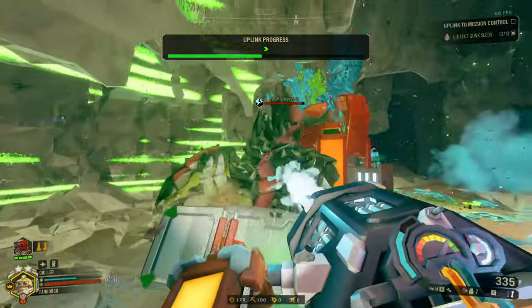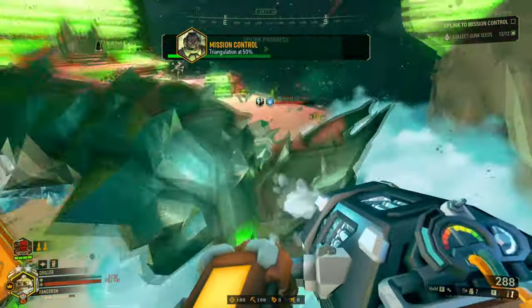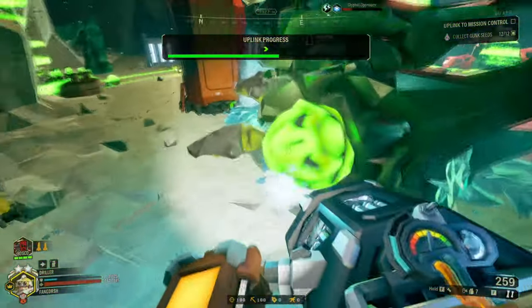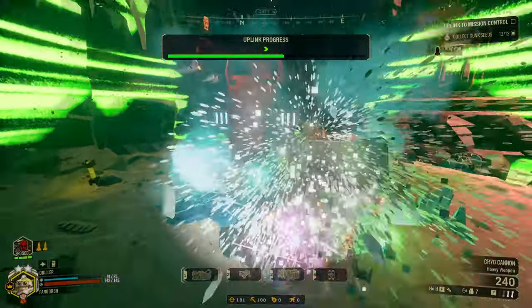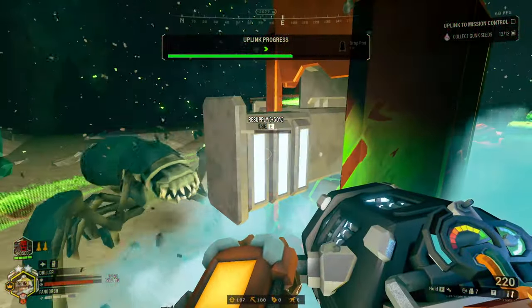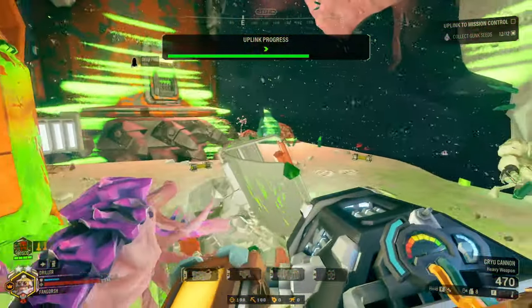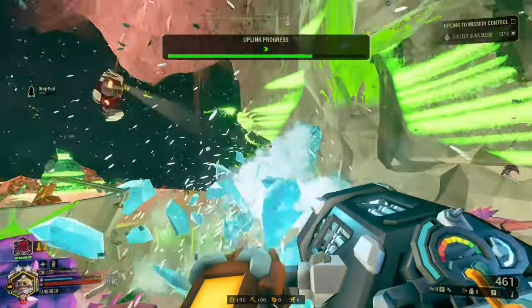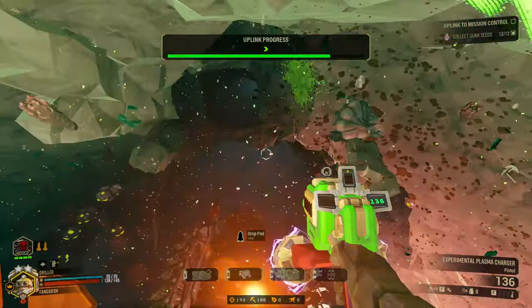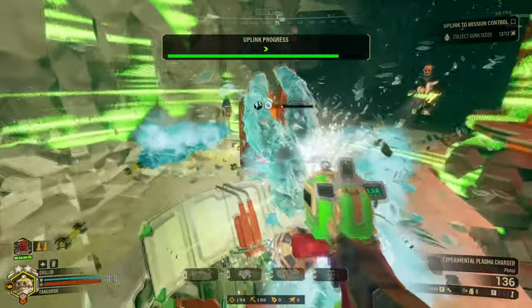Grunts just don't exist. Freeze. Bro, you're taking up all my ammo. There you go. I'm just gonna put this around me so stuff can freeze. Where are the Trijaws at? There's a webspitter all the way up there. Bye bye. Hello guard. Goodbye.